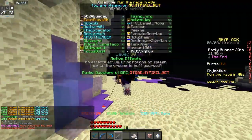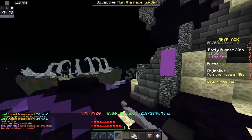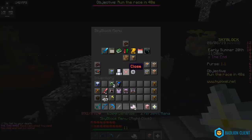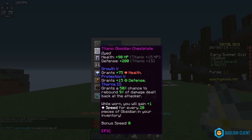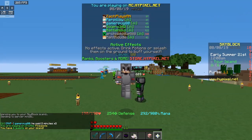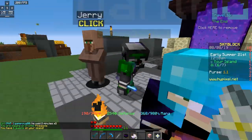We died from fall damage — I didn't think we would die from fall damage. I just realized how high up we actually were. But it's looking possible, it really is. We're going to go back to our island because once we throw this set on, our mana will skyrocket up to 980.